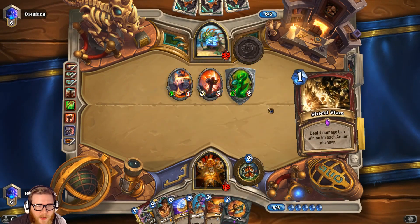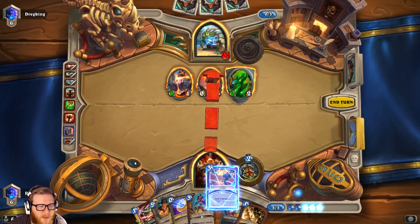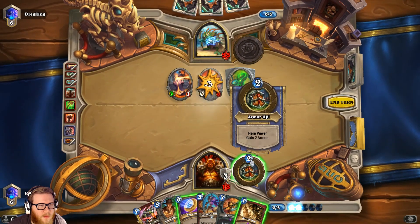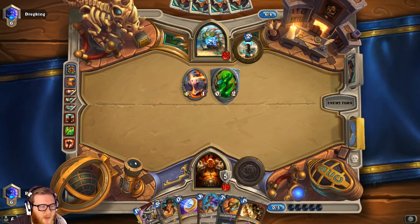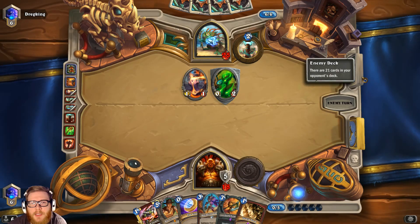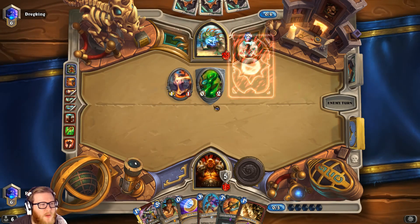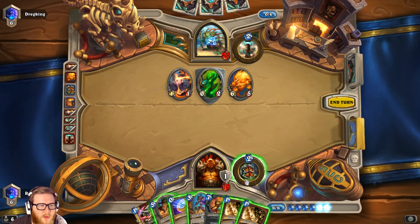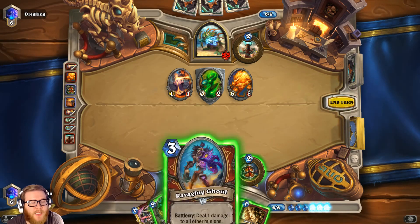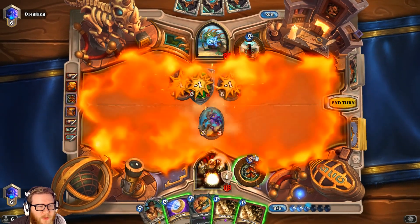We can still just Bash this. We could even Bash the Ravaging Ghoul just to get rid of it, but I don't think it's worth it. We'll just hero power — hero powers are good, we need life. We can Ravaging Ghoul and Execute something big, maybe even pull off Shield Slam since I don't think he's going to do a ton of damage to us. One Rockbiter's down which is good — that mitigates some burst damage. I think I can just Execute it — that's fine.